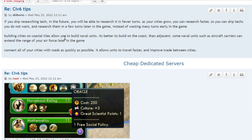Building cities on coastal tiles allows you to build naval units. It's better to build on the coast than adjacent to it. Some naval units, such as aircraft carriers, can extend the range of your air force later in the game. If you're near the coast, build on it — don't settle slightly inland. Ocean tiles now provide pretty good production.